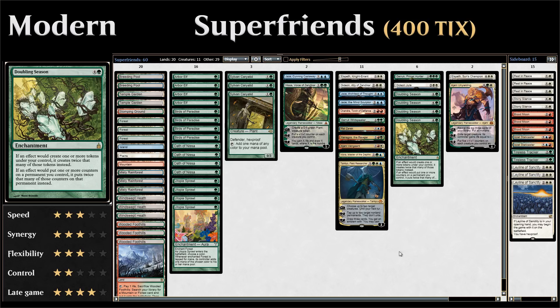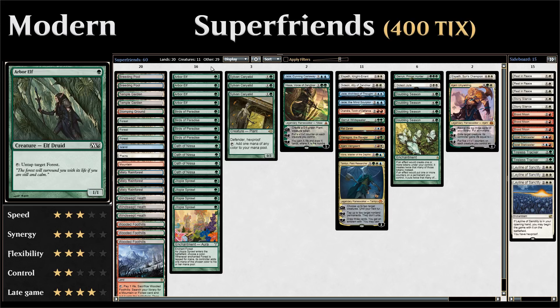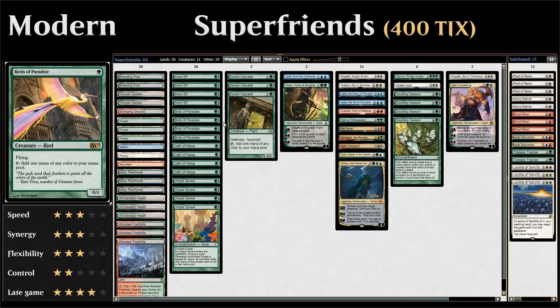Starting with our one-drops, we have lots of acceleration. We've got four copies of Utopia Sprawl, which enchants a Forest and adds one mana of any chosen color. This works very nicely with Arbor Elf, since Arbor Elf can untap a Forest — so if a Forest is enchanted by Utopia Sprawl and you untap it with Arbor Elf, you get two mana instead of one. We also have four copies of Birds of Paradise, which makes mana of any color, useful in a four-color deck.